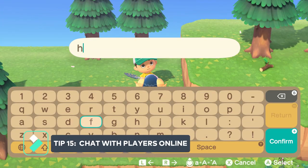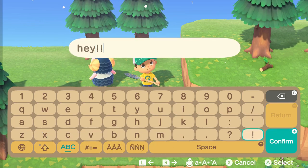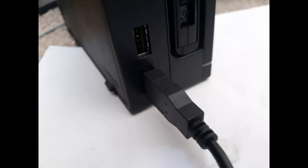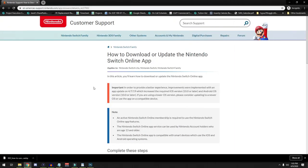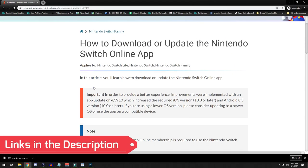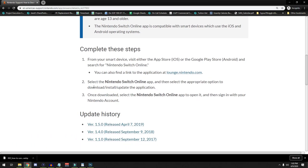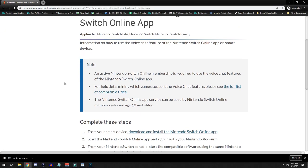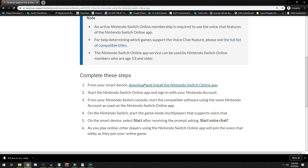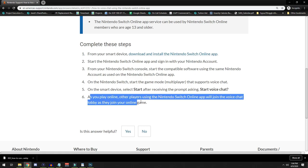Tip number fifteen is a great tip if you're playing with other players online. You can plug in a USB keyboard to your Nintendo Switch dock to type what you need to say. If you don't have that setup, you can download the Nintendo Switch Online app on your mobile phone or tablet and use it to type chat messages. They've also enabled voice chat functionality, so once you're in game with other players you can talk to them with your voice through that app.